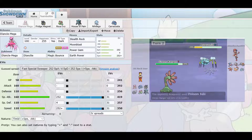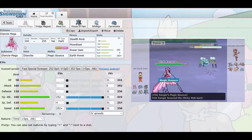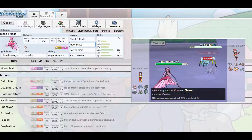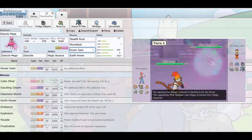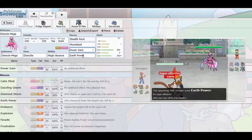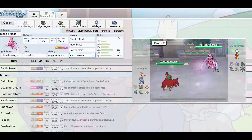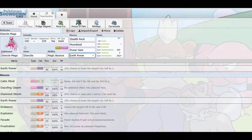Then I went with Moonblast as the next move to get that 95 base power STAB attack against my opponents. Then I went with Power Gem to get the optimum amount of power from Special Attack, and then Earth Power for coverage against super effective threats such as Poison and Steel types.